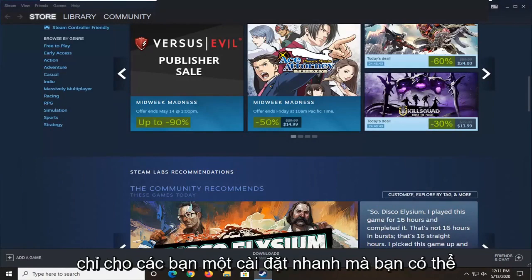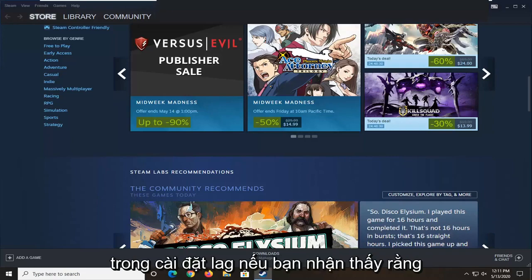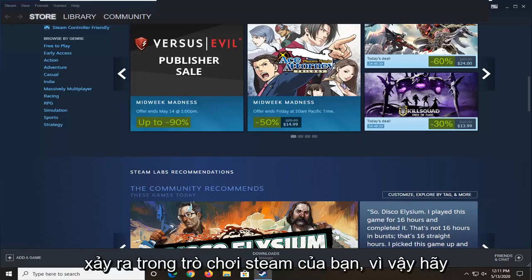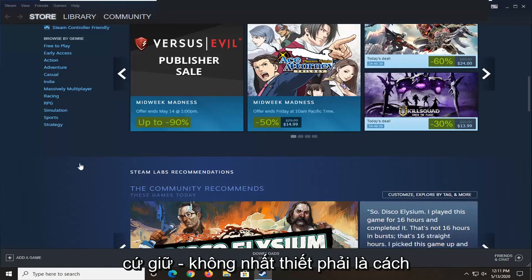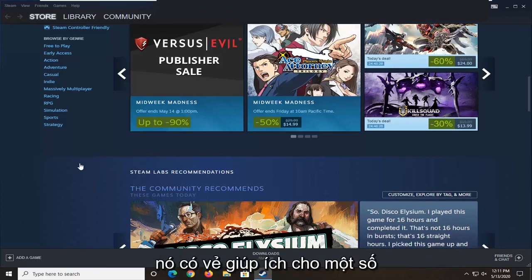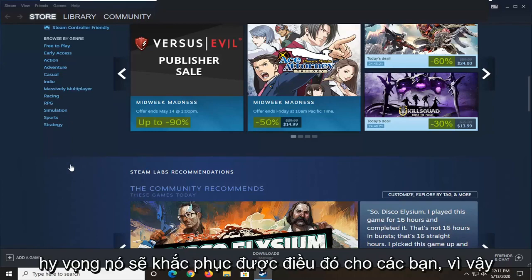In today's tutorial I'm going to show you guys a quick setting you can adjust in Steam to help lower your ping and lag if you notice that you're having a lot of packet loss and there are a lot of interruptions occurring in your Steam games. Just keep in mind this isn't necessarily going to be a fix-all for everything, but generally speaking it does appear to help some people, so we're going to go over how to hopefully fix that for you guys.